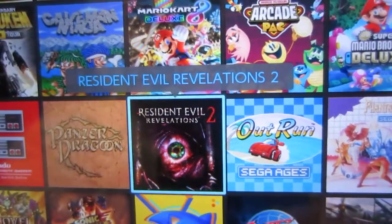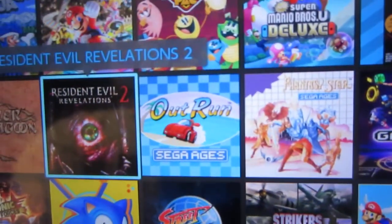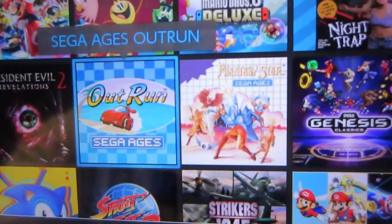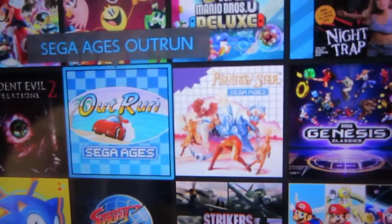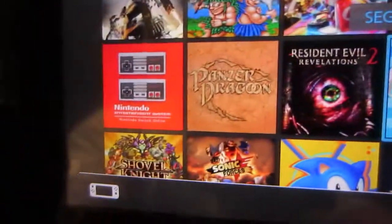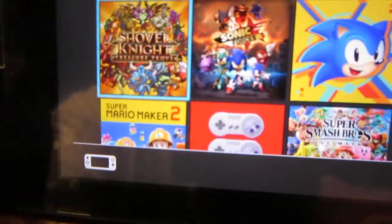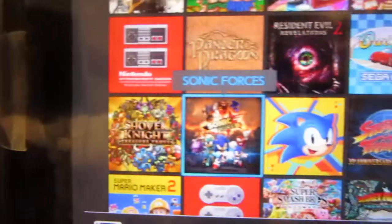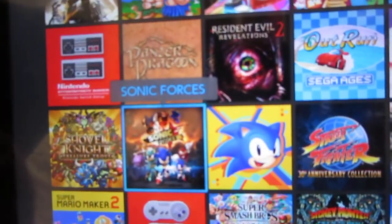Sega Ages OutRun, an arcade game which would be cool to play with a steering wheel on the Switch. Sonic Forces — another pretty good game.